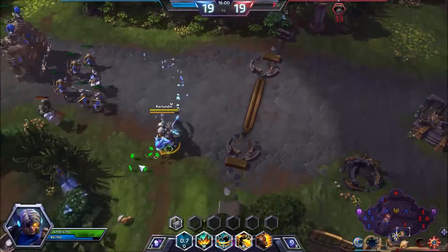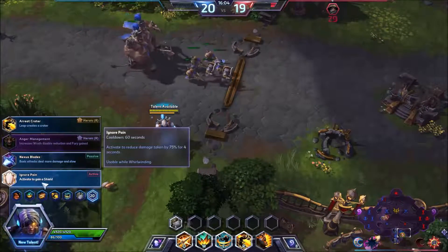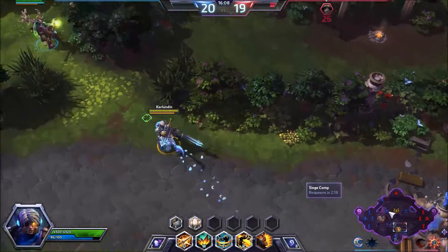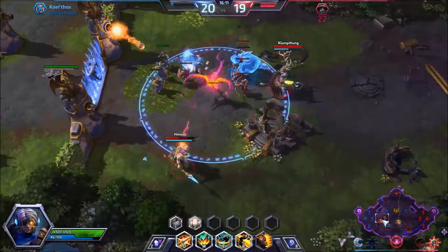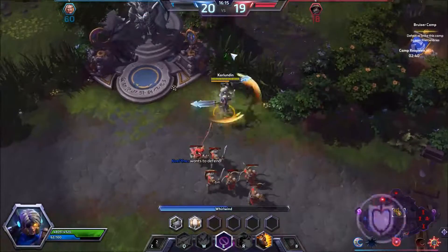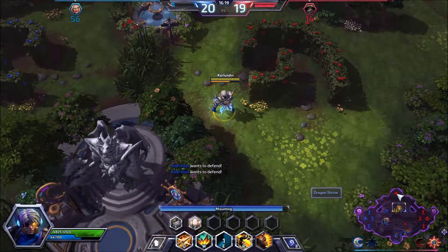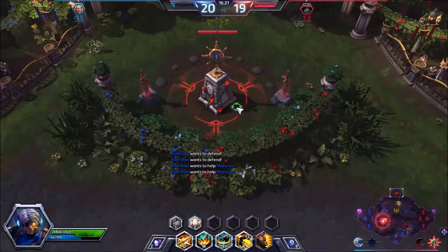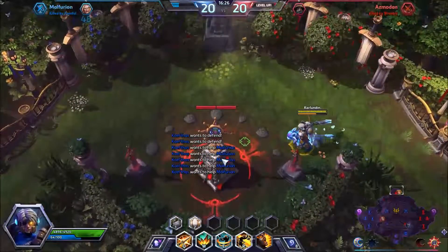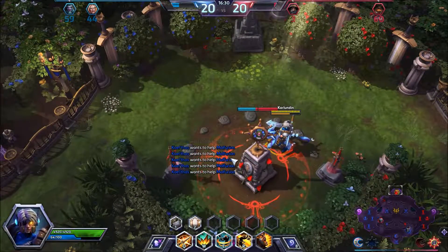Looks like Azmodan is right here. I'm gonna go with Ignore Pain as well, which is another defensive mechanism. I'm gonna go up north — looks like there are two members of the friendly team here. We need to get out of here. I'm gonna see if I can get this camp while nobody's paying attention. Looks like one for one went down — Malfurion and Azmodan.